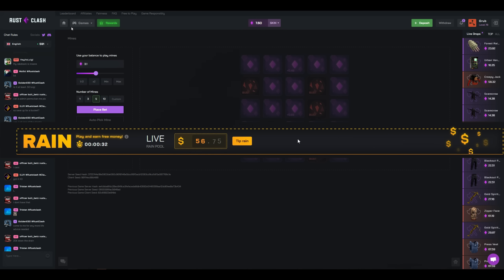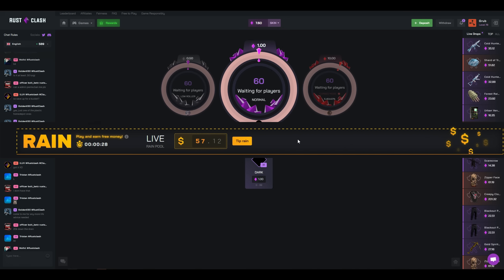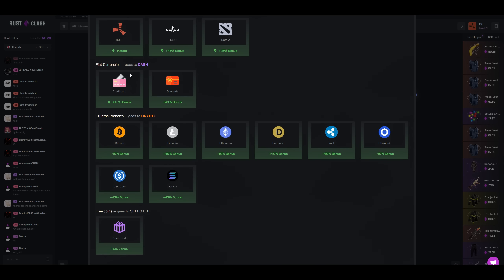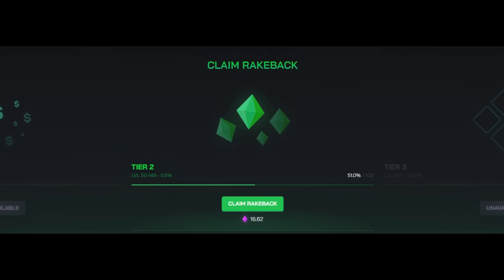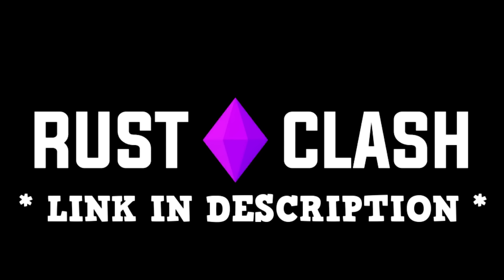They also have a new battle reign, giving away around 40k weekly in on-site reigns. Rust Clash has various deposit methods such as CSGO skins, Dota skins, Rust skins, credit card, and multiple cryptocurrencies. Use my code SWALES to unlock rakeback and daily cases claimable every 24 hours for free based on your level. Thank you Rust Clash for sponsoring this video.